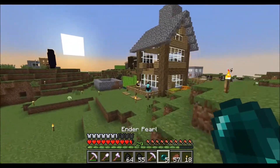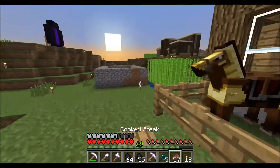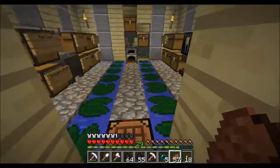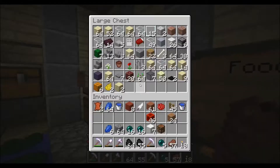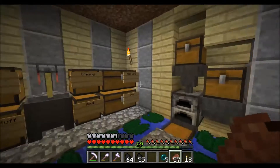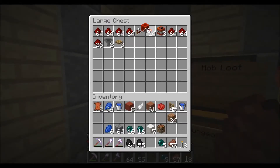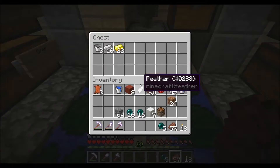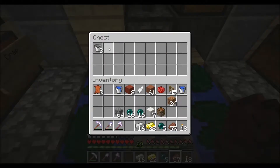So in today's episode, what are we going to be doing? Well, we are going to be first of all repairing this Fortune 3, because this thing has really taken a beating. I think we should repair it a little later. We have a ton of ores and pretty much all the things. Some more gold. Yeah, I think we're good for right now.